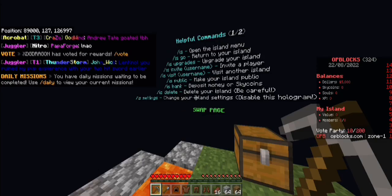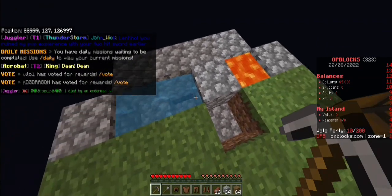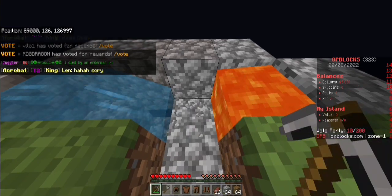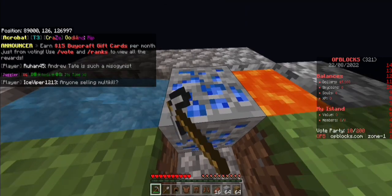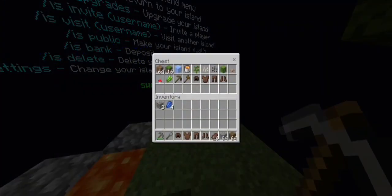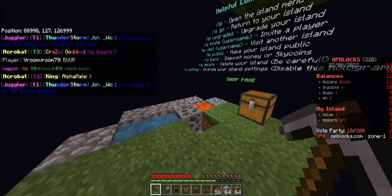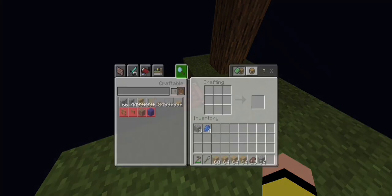We got an already built origin for skyblock. As you guys can see it generates like different ores, not only cobblestone. We got a chest — what we got in here? There's grass block, ice, and a bunch of other stuff. We got this tree — place it down, boom, that is nice.